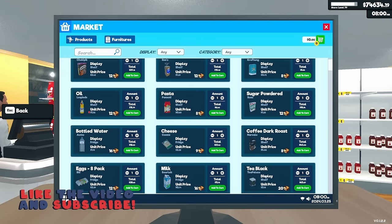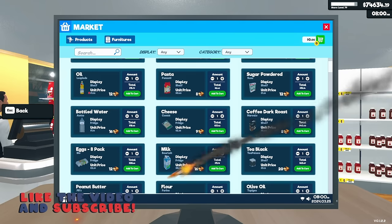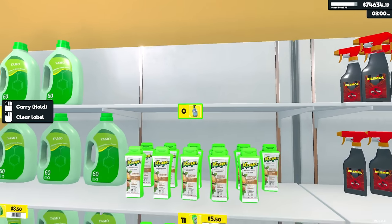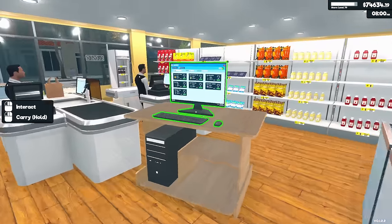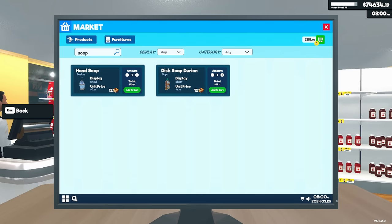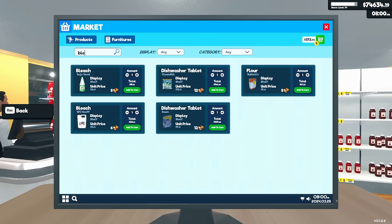I've got a lot to do here today. If you guys are excited for more Supermarket Simulator, be sure to hit that thumbs up button. We got toilet paper. I'm out of hand soap and bleach. Let's go ahead and get those — soap, let's get two of those, and then let's get a bleach, two of those.